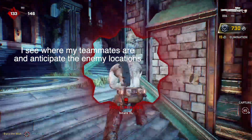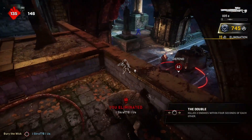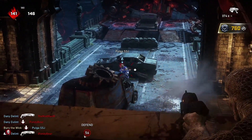Body shots are not as cool as headshots, but they can still help your team win — again, we're not letting our egos get in the way. If your teammate is in a fight, hit a body shot to put the opponent at 50% damage, which makes the fight a lot easier for your teammate. You can also body shot and then pull out your snub to secure the kill.